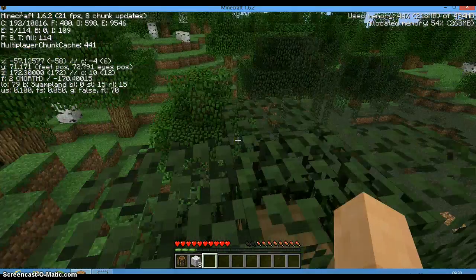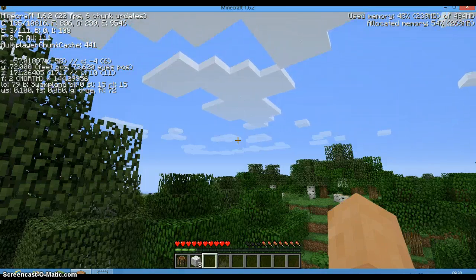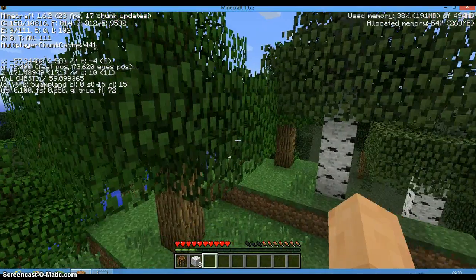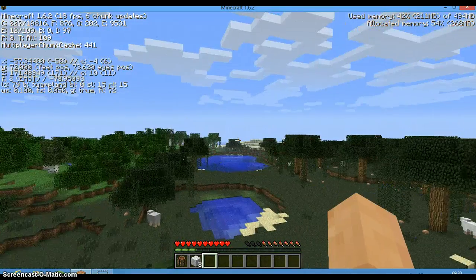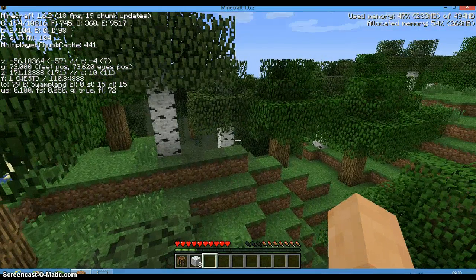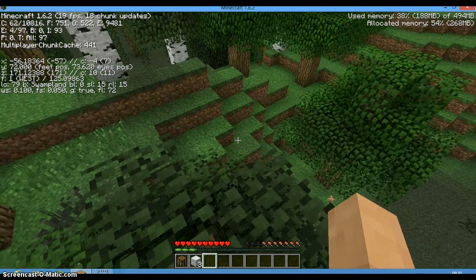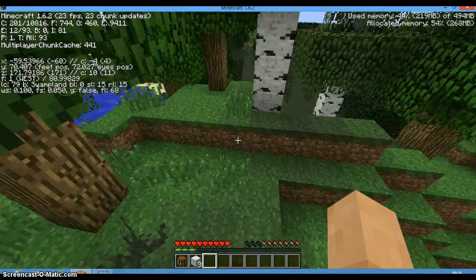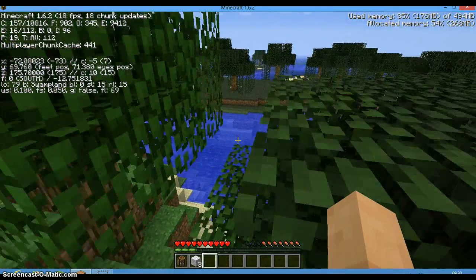By the way, if you tap F3, it brings up this info display in the top-left corner. I'm using quite a lot of memory just by turning my head. You can see the seed, and it shows what biome you're in — it says I'm in a swamp land. If I jump over here I'm in a forest biome. It's very complicated but you'll get used to it as soon as you start playing Minecraft.